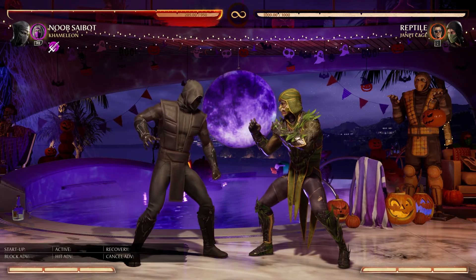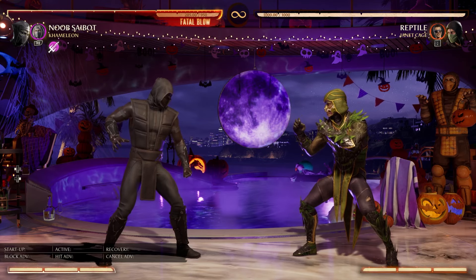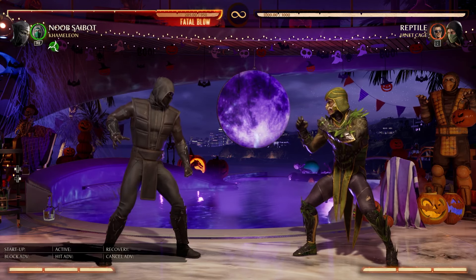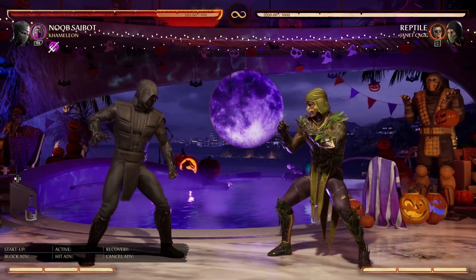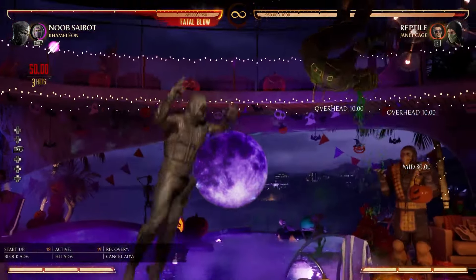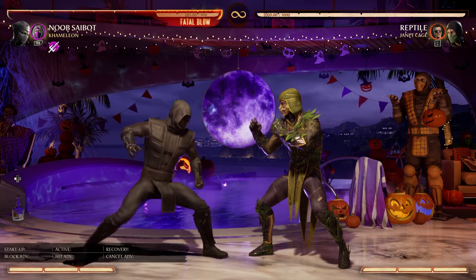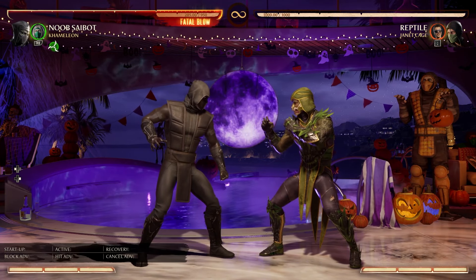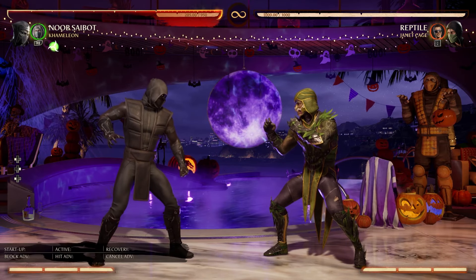Next up we've got Mileena, and Mileena honestly has some of the best synergy with Noob Saibot. One of Noob's worst tools, if not his worst completely, is his armor — but at the very least it's got decent range and it's a low. What if you now had another armor that has decent range, is an overhead, and also launches for a full combo? That's where Mileena comes in. You can use Mileena ball roll on wakeup instead of your low armor if you know they're baiting your armor out, and get a full combo just for the fact that they're expecting your armor.